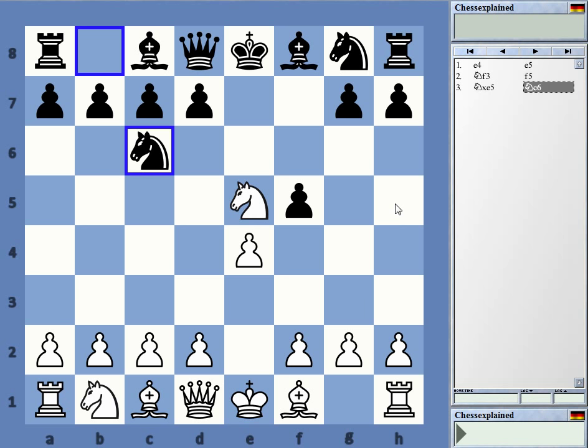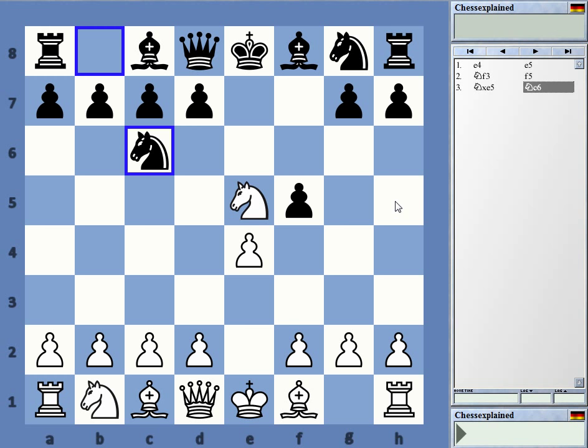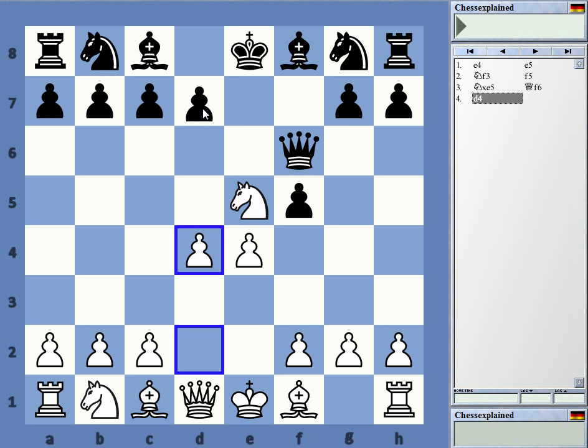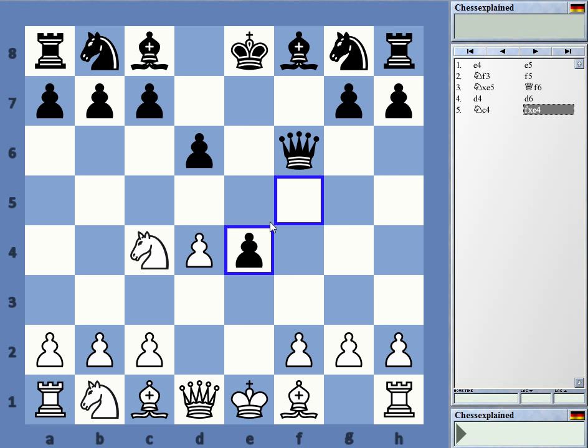Qf6 is the main move. Here is an interesting moment where White can give up a little bit of prospects for an advantage. The best move is Nc4 — this is stronger than d4. d4 is not bad at all, and White is also better in that position. But one important thing is that if you have the pawns like that, d4 and d4, opening up the position won't happen that quickly.